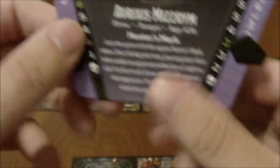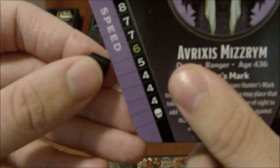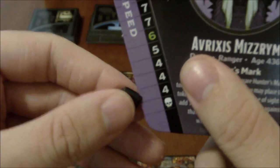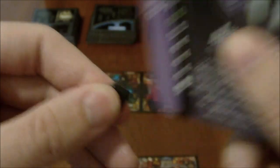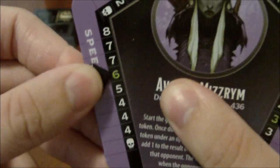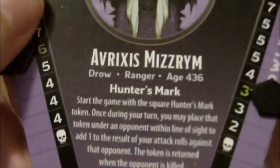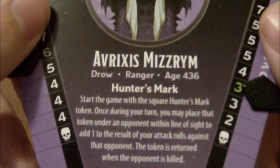For the first half of the game, the characters actually aren't capable of dying. Until the haunt begins and the true scenario starts, the lowest you can get down to is the number above the skull. That's basically the setup for the character and how the damage system works. Some characters also have special abilities — like this one here has Hunter's Mark.